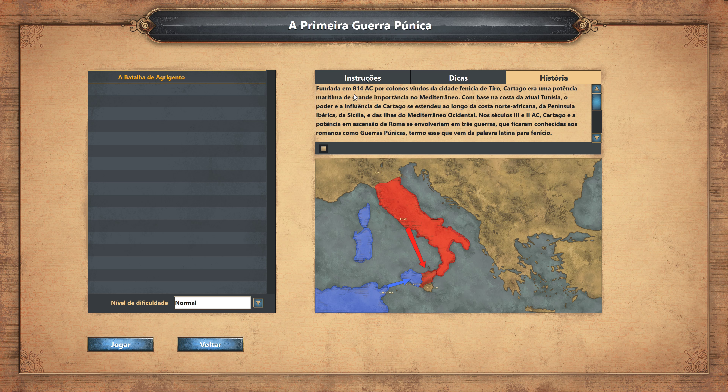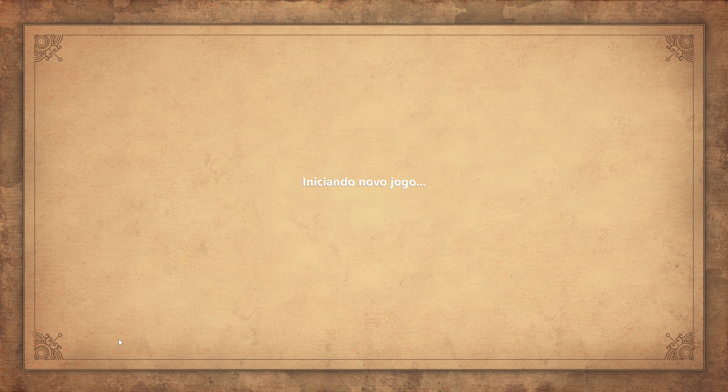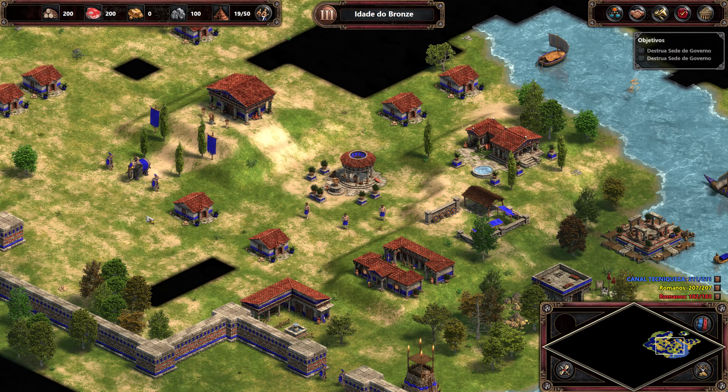Aqui rola uma história — fundada em 814 antes de Cristo por colonos vindos da cidade fenícia de Tiro. Isso a gente vai conferir depois. O que a gente quer ver mesmo agora é como ficou o jogo, e está disponível apenas para Windows 10.